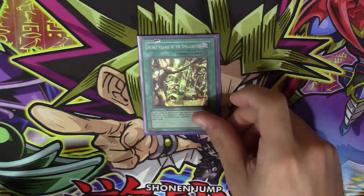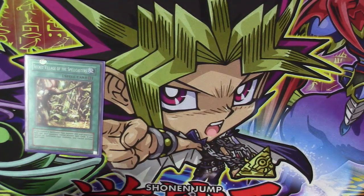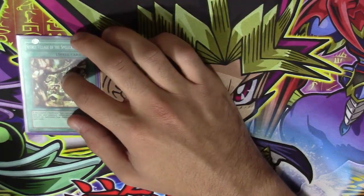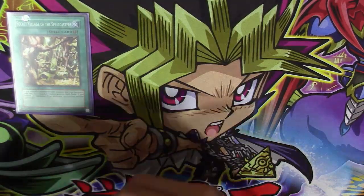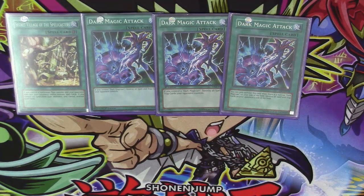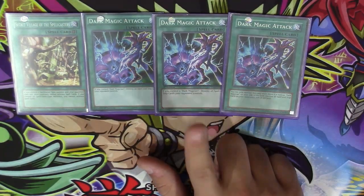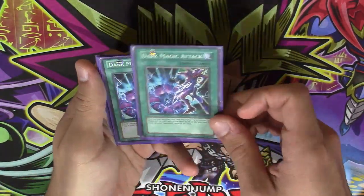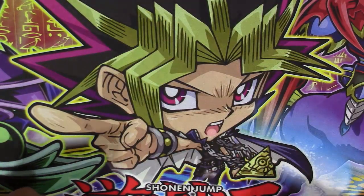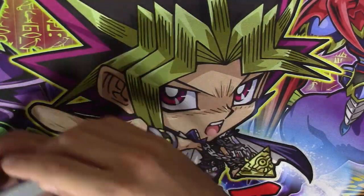For the side deck: one copy of Secret Village of the Spellcasters — this was in my main deck for a while, but a lot of people run spellcasters now. If you face a deck without spellcasters this is amazing because you lock them out of activating any spells whatsoever, which is brutal for most decks. Three copies of Dark Magic Attack — if you control a Dark Magician you blow up your opponent's entire back row, and it does not target, which is very important because many cards protect from targeting. This works like Harpie's Feather Duster. It also includes pendulum scales.